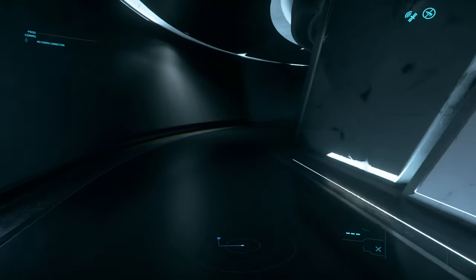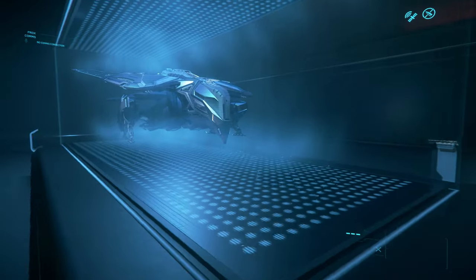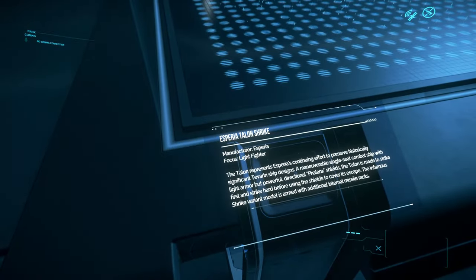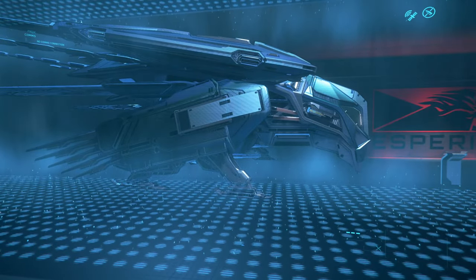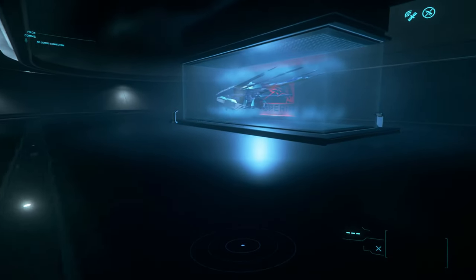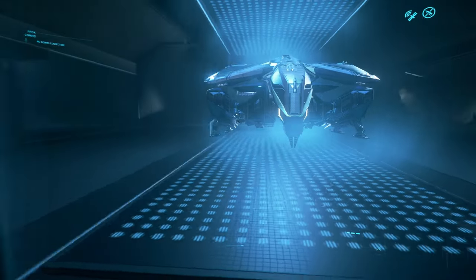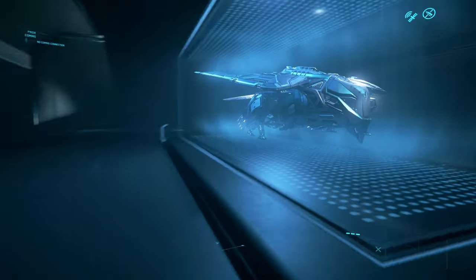In here we have the new Esperia Talon ships. This one — the Talon Strike — is supposed to be coming out in 3.12, which is literally next month. The Strike is a light fighter and I think it's a missile boat. I own this ship and I'm really looking forward to it — I'll do a review once it comes out. And there's the standard Talon here as well, which is the fighter variant — very well designed, similar to the Prowler we just saw.